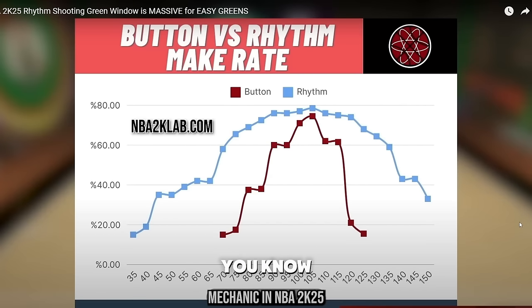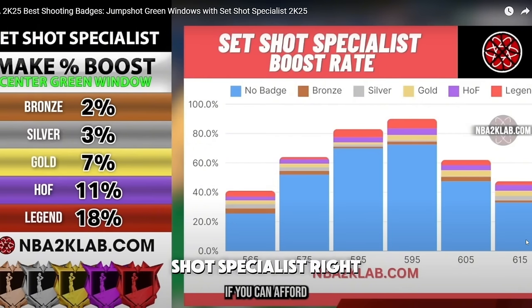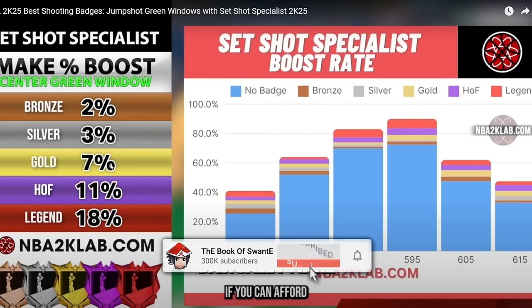2K Lab put out a video with modded controllers testing button versus rhythm shooting, and you can see rhythm shooting is way better. If you can get that in your game, throw it in - you have way less room for error, a bigger green window. Even with the normal timing you can sometimes mistime it and still make it, which is kind of crazy.